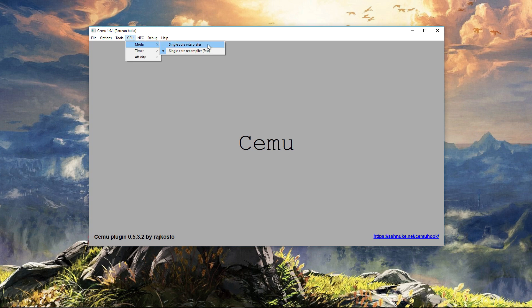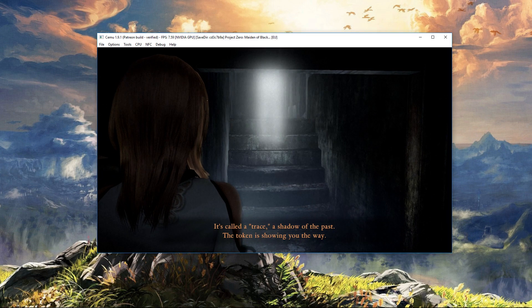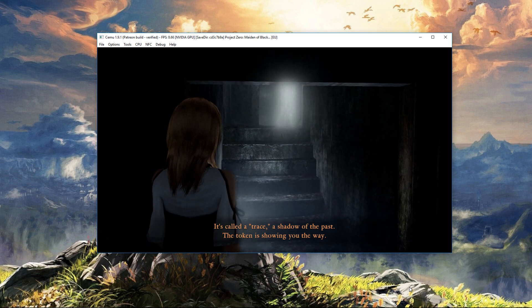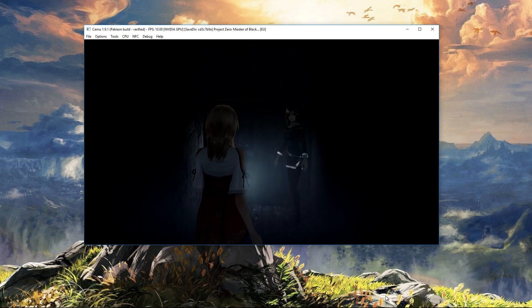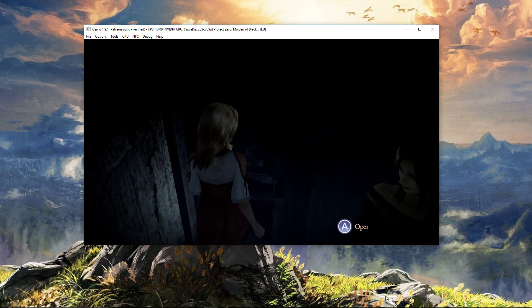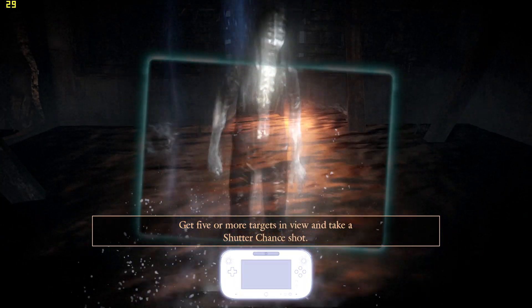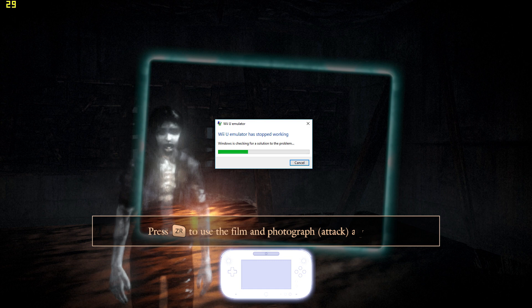Guess what? It worked! But I now had to slog through 1–10 fps gameplay, desperately trying to trigger the next autosave. The idea was simple: get past the broken section, autosave, then change the CPU mode back. Trust me when I say this was a painful experience, which I did indeed get through after unlocking a door with a key. Unfortunately, this was only a momentary solution until the next crash. At that point, I'd had enough and just turned it off.